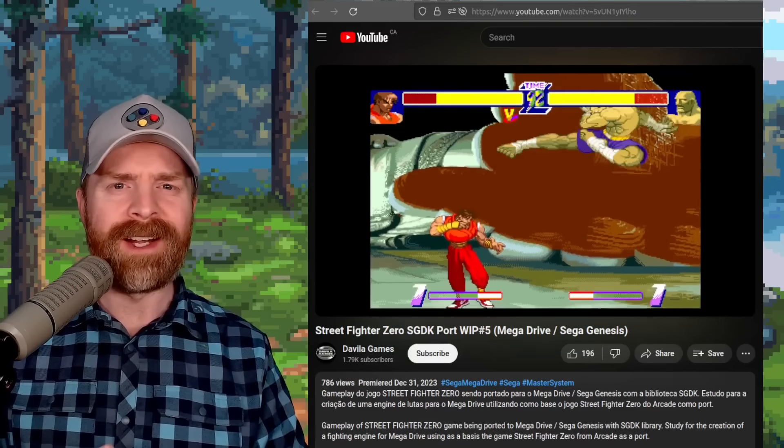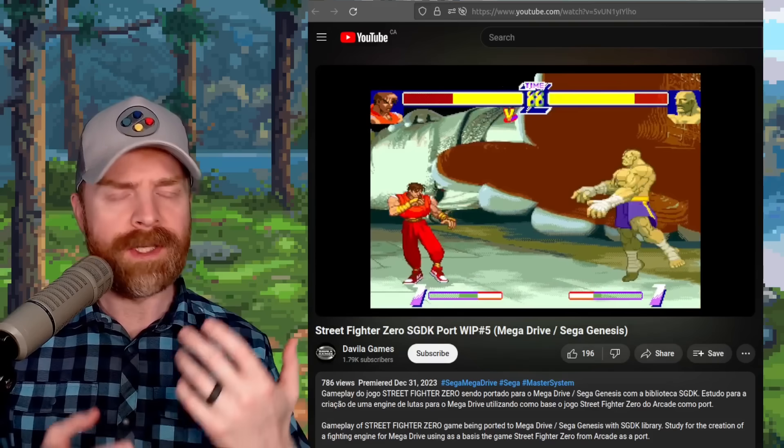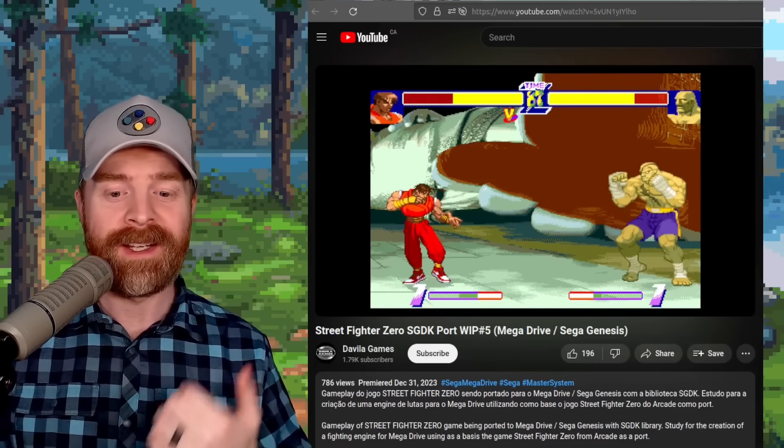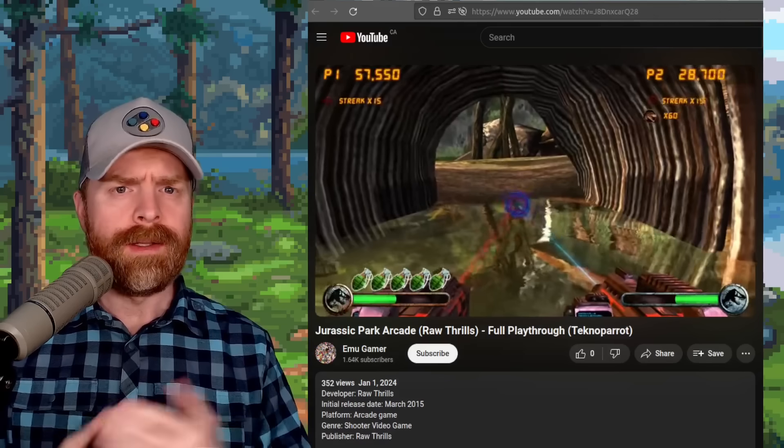Moving on to the rapid-fire stuff. The first item is a Street Fighter Zero port to the Sega Mega Drive and Genesis. This is the arcade version of the game, and the port is shaping up pretty nicely.